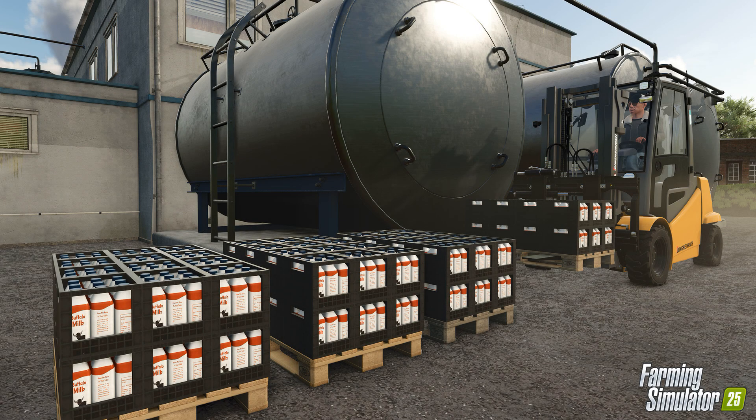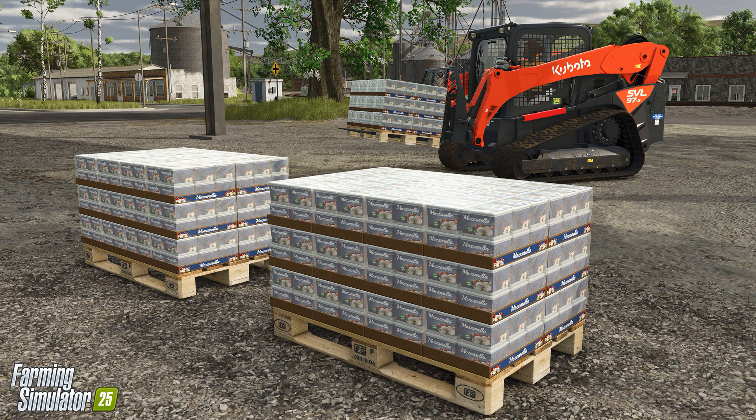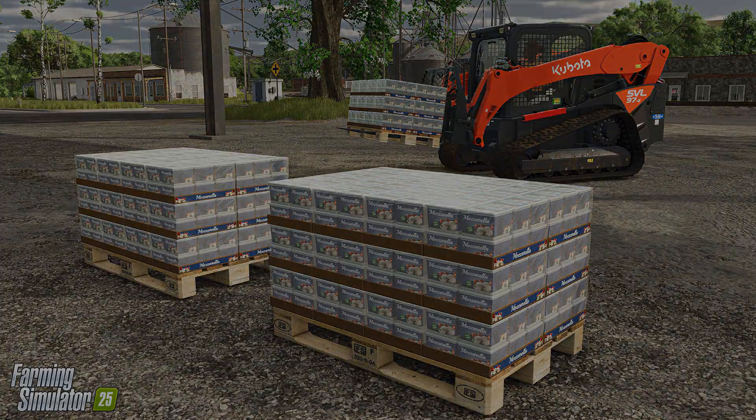Water buffaloes are prized for their milk production, which leads to one of the most anticipated new productions in Farming Simulator 25: mozzarella. Their rich milk can be sent to new production facilities to craft delicious, high-demand dairy products. Whether you're selling mozzarella or diversifying into other buffalo-based dairy goods, the opportunities are vast. If dairy isn't your focus, you can also keep water buffaloes for breeding and selling — their sturdy frame and valuable qualities make them a lucrative investment for any farmer looking to expand.